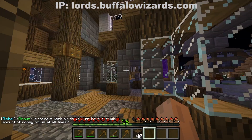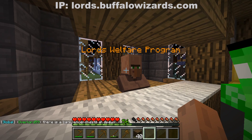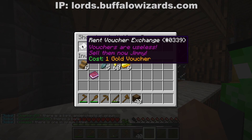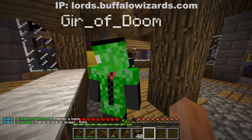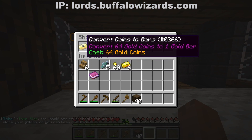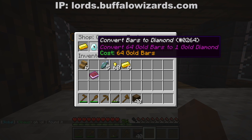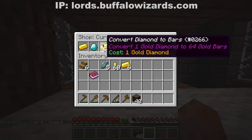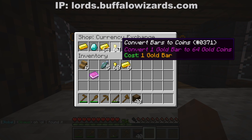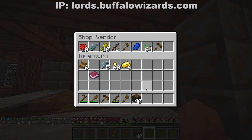First of all, let's go through the new things at spawn. First we have the Lords Welfare Program — the old nuggets are fake, sell them for new ones, same with the rent vouchers. You have an ender chest and then you have the currency exchange where you can get a bar from 64 gold coins, and a diamond for 64 gold bars. One diamond makes 64 bars, and one bar makes 64 gold coins. To get gold you need to sell stuff.